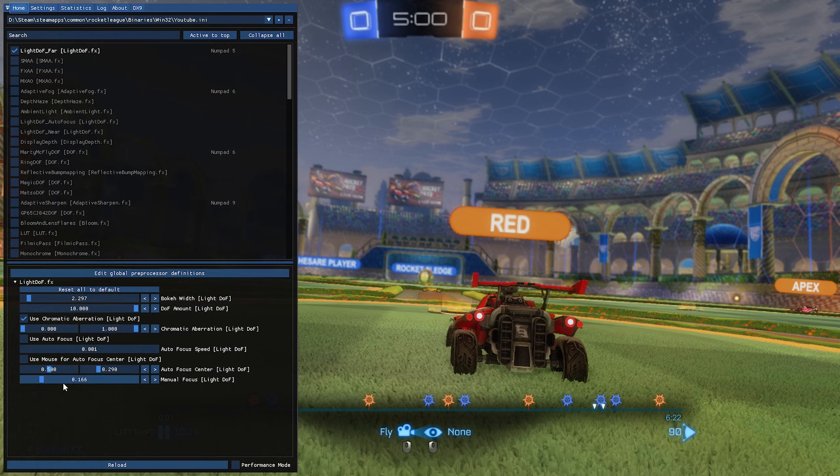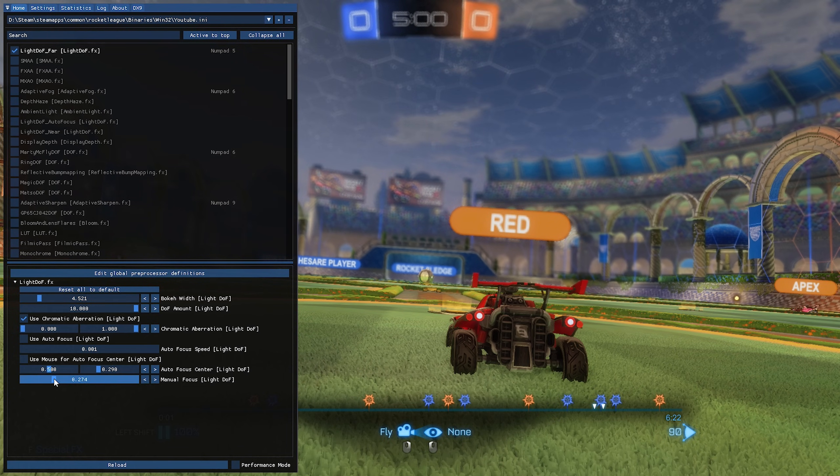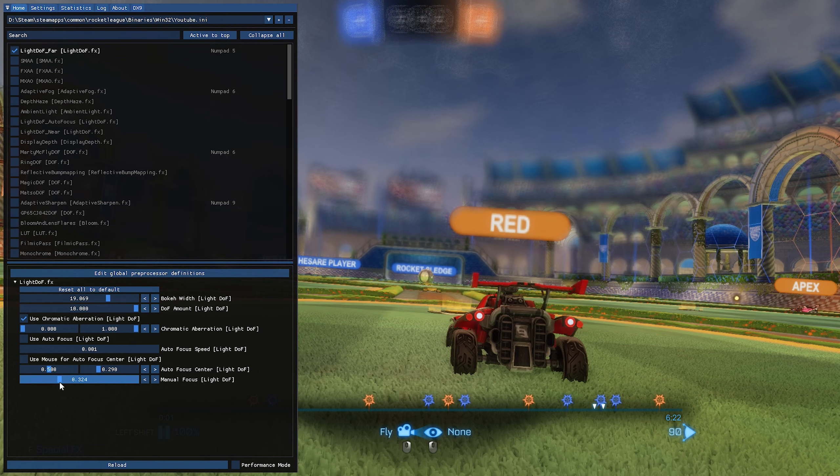These are my usual settings for depth of field. Really all I change is the bokeh width and the manual focus. The manual focus is just what in the scene is going to be in focus, and everything behind it is out of focus. The bokeh width is just the size of the blur itself. Those two are really the only ones I end up changing.